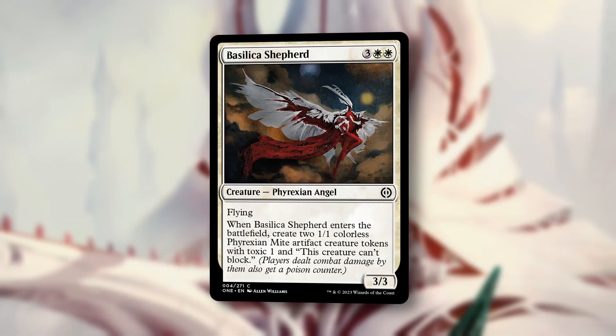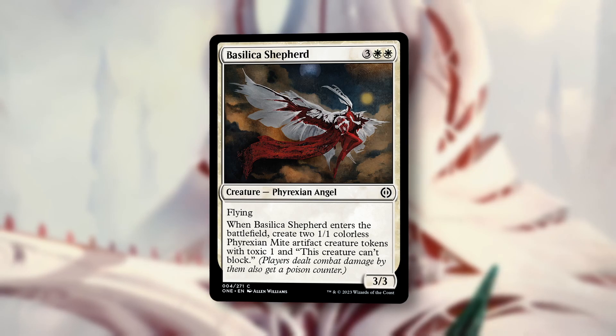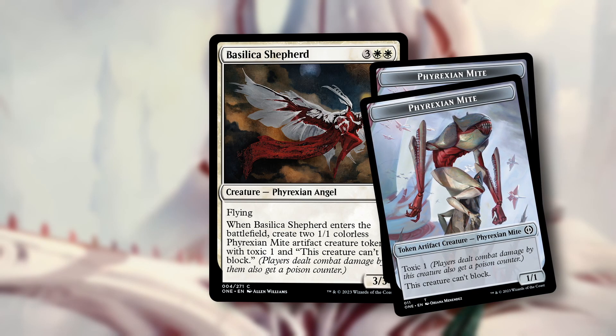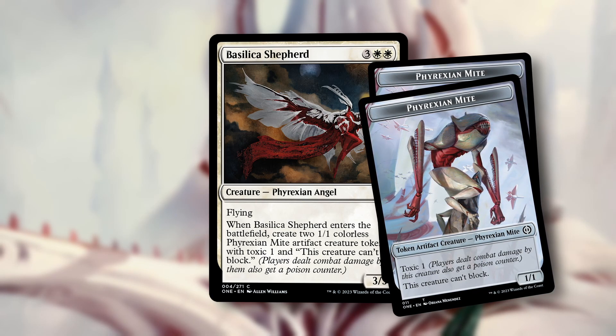And number one, Basilica Shepherd. For three white white, we get a 3-3 Phyrexian Angel with Flying. When it enters the battlefield, create two 1-1 colorless Phyrexian Might artifact creature tokens with Toxic 1, and this creature can't block.